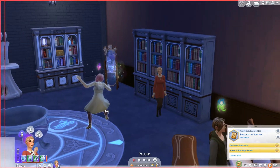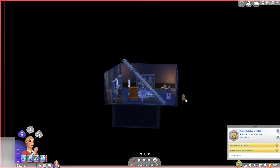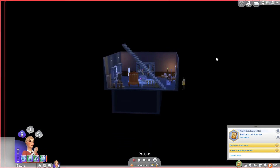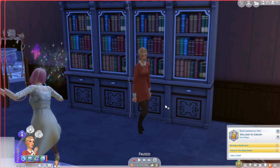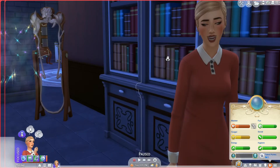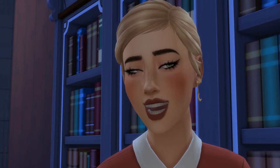We have become a spellcaster — we have magical powers. Wren can't believe it. Literally day one of Glimmerbrook and she follows a neighbor who happens to be a magical sage who grants her magical powers. She can hardly believe what is happening.